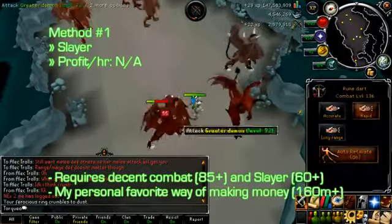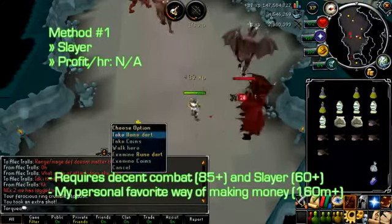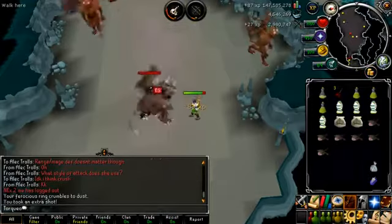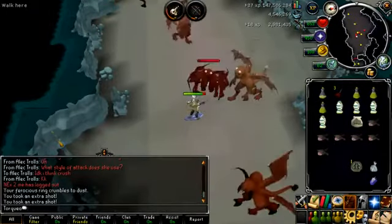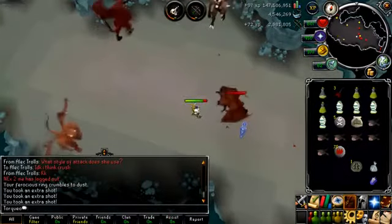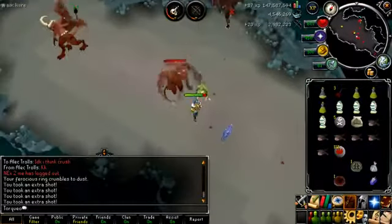Next are medium level methods. The first is Slayer. I can't give an accurate profit per hour because it depends on your task, and it requires a decent combat and Slayer level to get good money tasks. A lot of people say Slayer doesn't make much money anymore, but from 80 to 94 Slayer I've made over 160 mil — that's barely halfway from 80 to 99. So from 80 to 99 I could get around 320 mil. I don't view that as Slayer being dead money. It was nicer when whips were 4 mil, but it still makes good money, especially if you're leveling combat stats.